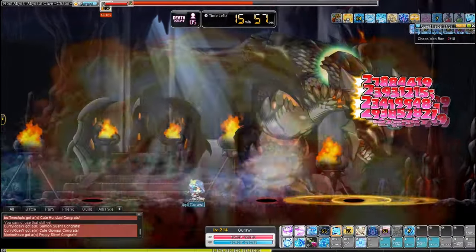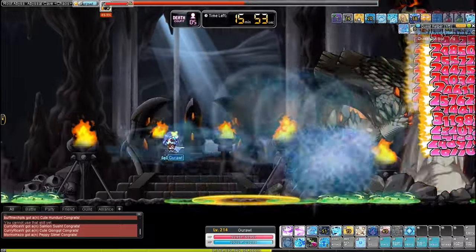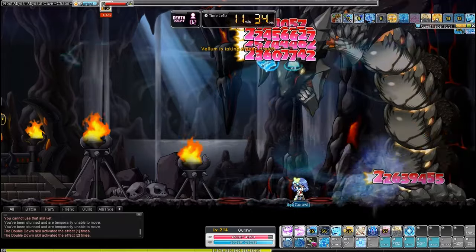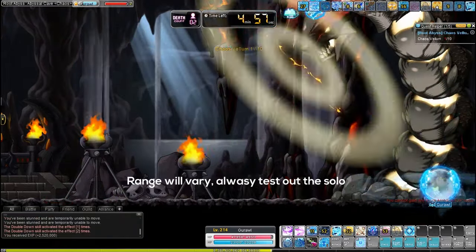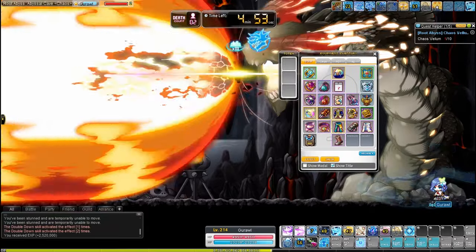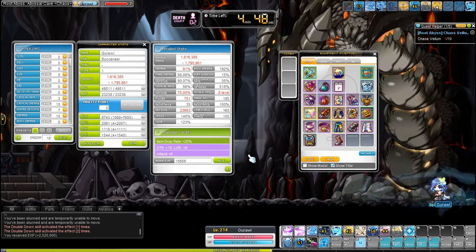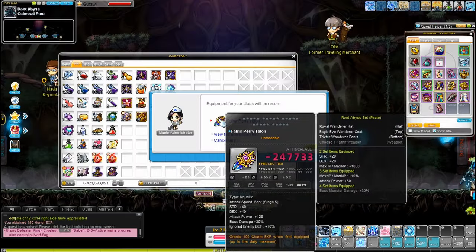All that's left is Vellum. You will probably struggle versing Vellum for the first time, but if you manage to beat him, congrats! If you don't, you just need to learn the mechanics more and alter your equipment little by little until you're able to win. I've noticed that 10k main stat usually does the trick. Remember, don't forget about the IED — 85% and above should be pretty good. Once you beat Vellum and are able to get 15 pieces of destruction, make your Fafnir weapon and it should be way easier every week.